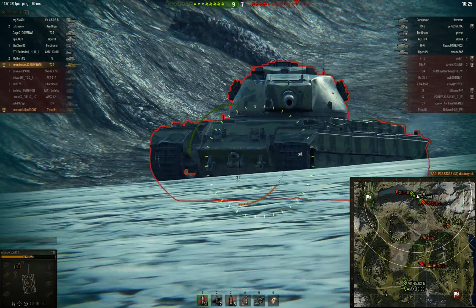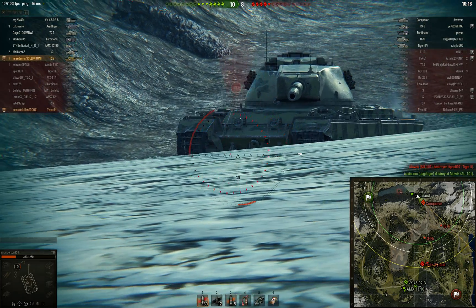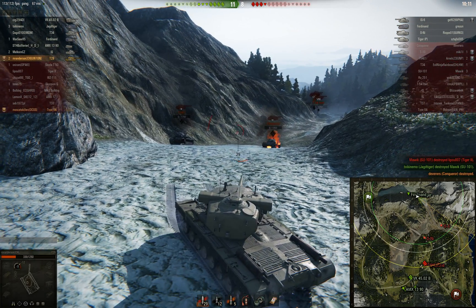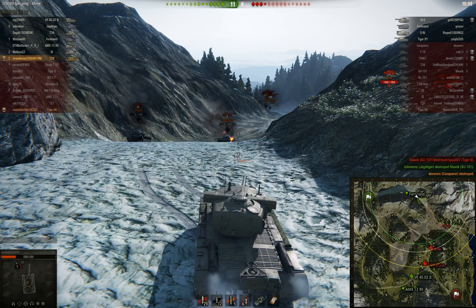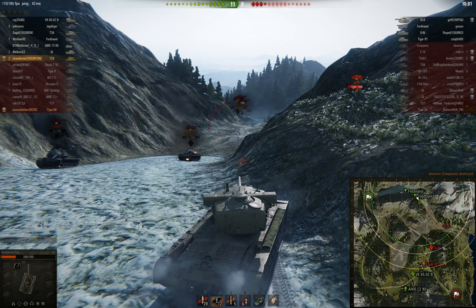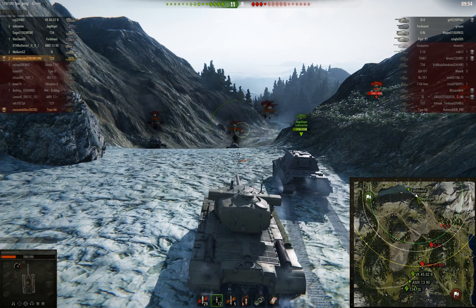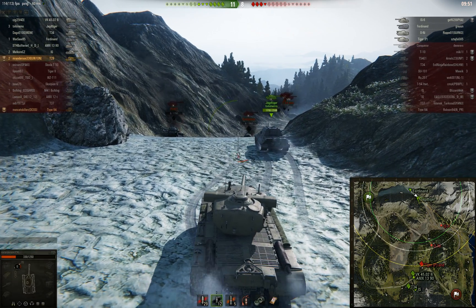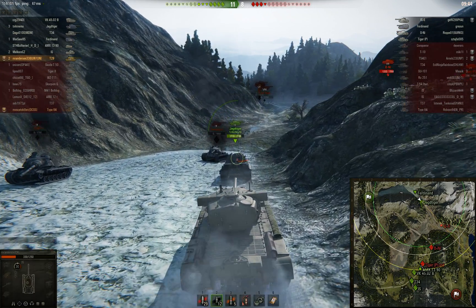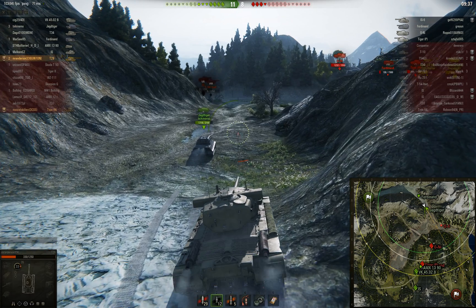There's only the Conqueror to the front, and since all my allies decided to pick on that SU-101, I'm forced to deal with the Conqueror. I fired first, and aiming at his lower plate I should be able to penetrate him. The SU-101 is also dead now. This game was drawn out and not very action-packed, but I think it showed the highlights and strongest parts of the T29 — that's why I decided to showcase it. Nothing more will happen; I'll just be driving towards their base.